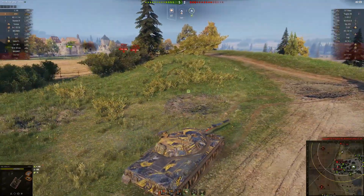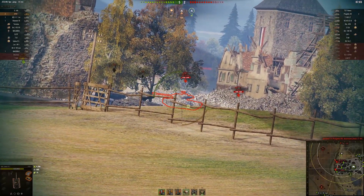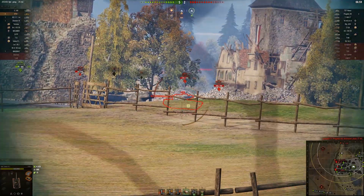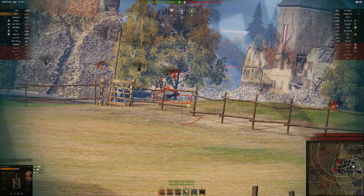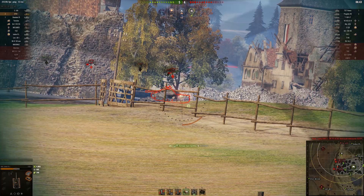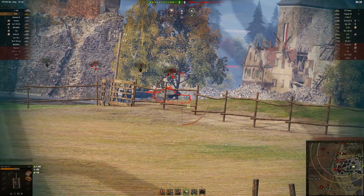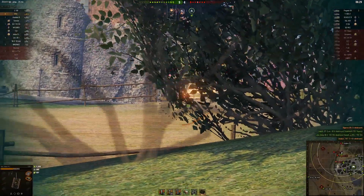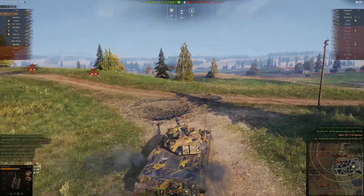I saw that the Sheridan on my team had actually pushed over the ridge to engage that 430, and then it looked like the LHMTV was relocating to try to help the 430, so I got a couple shots into the LHMTV. He actually ends up pushing over the ridge to attack me, which I was kind of surprised by. I had turned my attention toward the SU further back, and only when the LHMTV actually shot me did I turn over to face him. I got the kill shot on the LHMTV. I did take a shot from the Object 430, but I'm still in pretty good shape, and then I actually sneak another shot into the side of the Object 430 — another shot I didn't really expect to hit. Now the Object 430 is a one-shot, so I don't have to worry about him. I get a shot into the T57 Heavy.